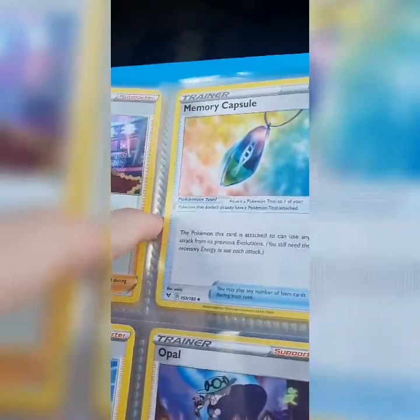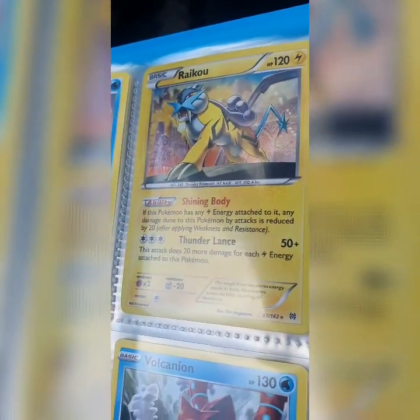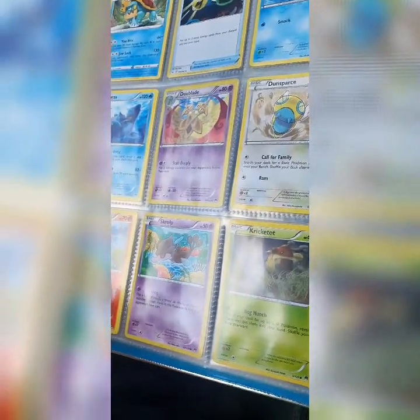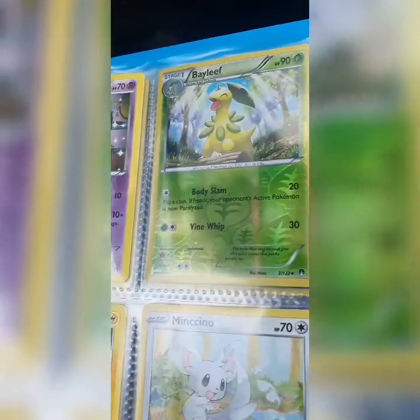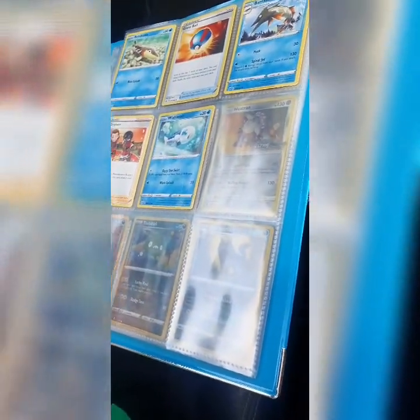How did you get that Memory Capsule? In a pack that we got. Turn the page — the trainers are here. Look, we've got a shiny Bayleef, and shiny Alister. These are the promo cards as well — Rayquaza. Are they from a different set? Just let us know in the comments how the set's looking, and if you've got any cards that we haven't got to complete the set, message us and we'll buy them off you. We've got a load of swaps as well. That's it — see you later!